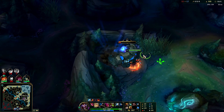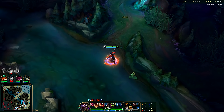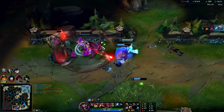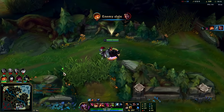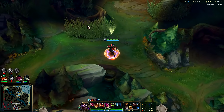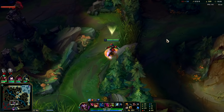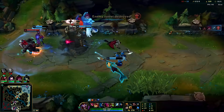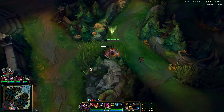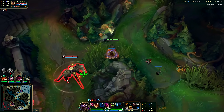I couldn't really help Gnar — Gnar was dying too much and Darius was constantly full HP, so it would have been bad for our team if I tried to help. I still don't have Oracle Lens — yikes. We'll get a deep box on them. He's going ham, he's going to get himself killed. Never mind, Phase Rush OP. I could be farming our camps right now. But I'm just waiting for Draven or someone to step out here.